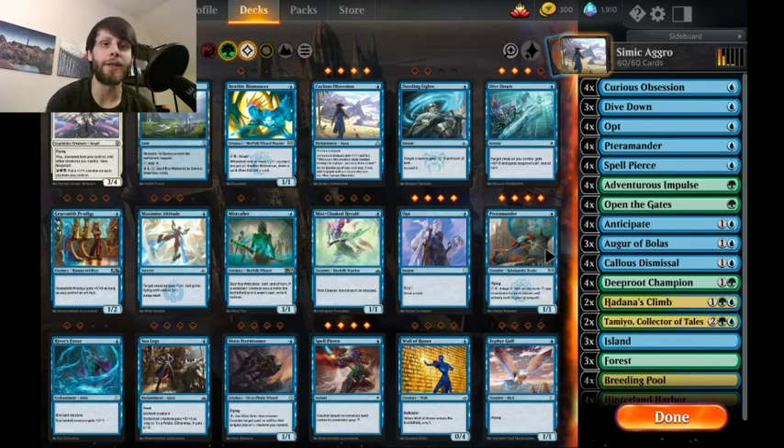Welcome to another Magic Arena video. Today we're going to try another deck found on aetherhub.com — Simic Aggro. It's a play off of the original Mono Blue Aggro deck that actually does super well. I don't know how it's doing lately with War of the Spark coming in — whether it stayed at its peak or is heading downhill — but this very much plays off the same idea.